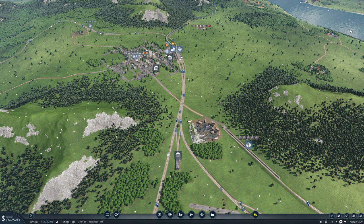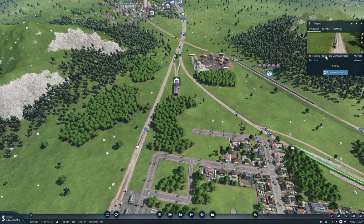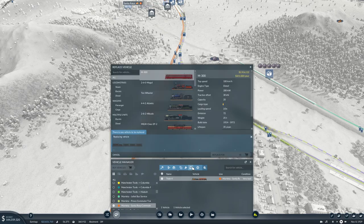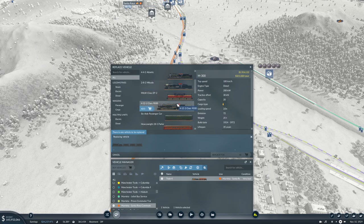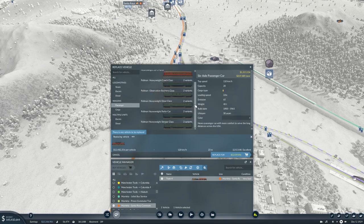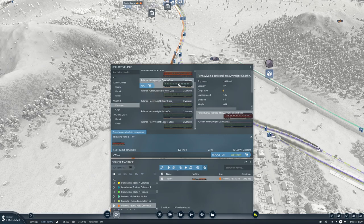This is the Murrieta-Santa Rosa commuter. What train do we have on there now? Baldwin. Let's replace you. Should we go electric? Maybe we should go electric - why not? Passenger... oh, a sleeper! That's pretty cool. 19 people, 180 kilometers an hour.